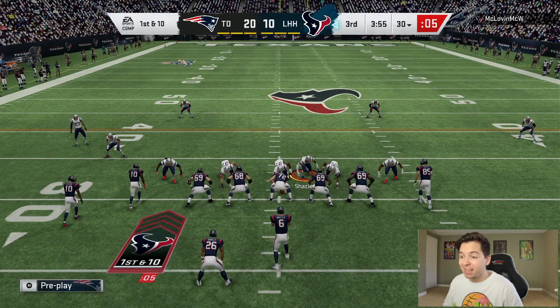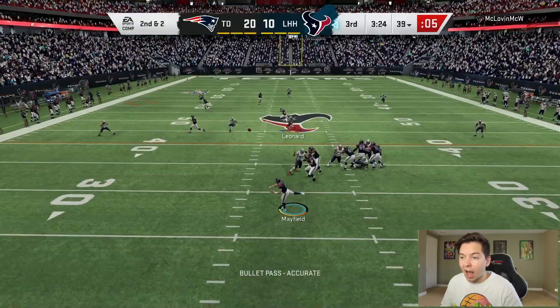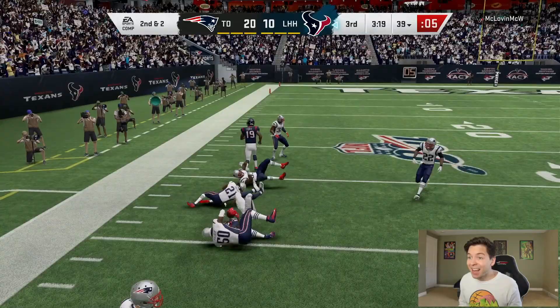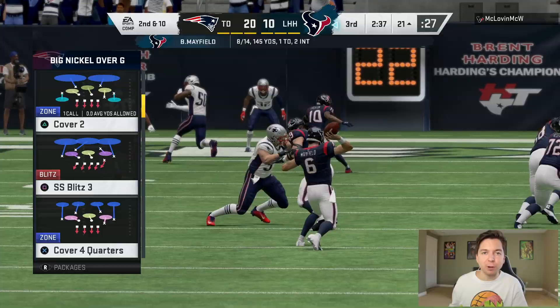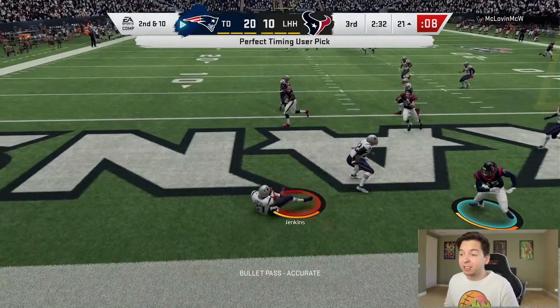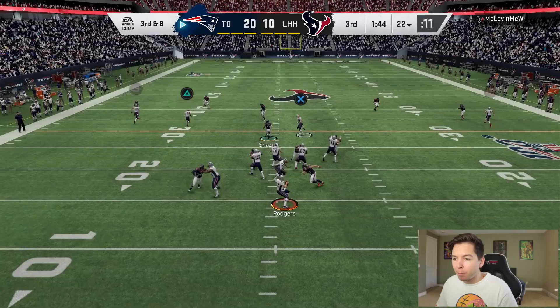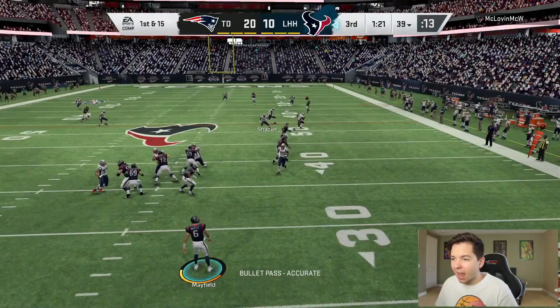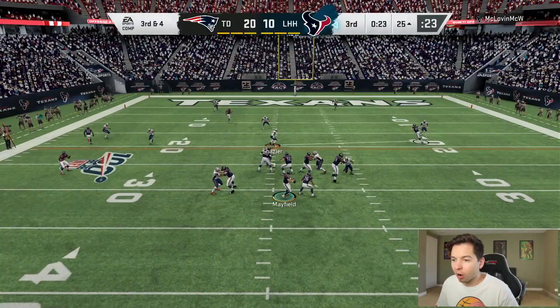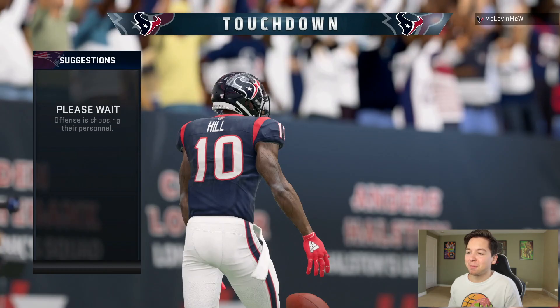In the second half, just gotta keep doing what we're doing. The opponent takes a while — it's so weird recording Madden versus 2K because 2K is non-stop. The opponent goes deep to Tyreek Hill for a huge play — we have no answer for him. Malcolm Jenkins comes up with an interception going down the middle — big play. We get sacked again on our next drive. Both teams are playing more defense in the second half.